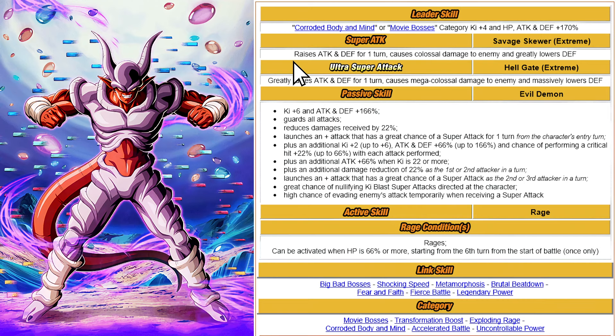The 12-key super attack greatly raises attack and defense for one turn, causes colossal damage to the enemy, and greatly lowers defense. The 18-key greatly raises attack and defense for one turn, causes mega colossal damage to the enemy, and massively lowers defense. The passive skill gives key plus six to attack and defense at 166 percent.